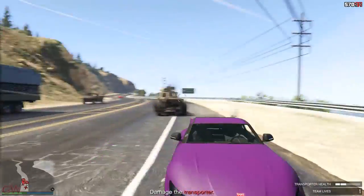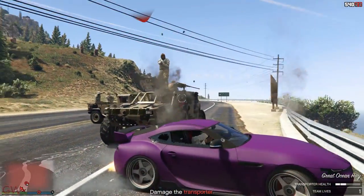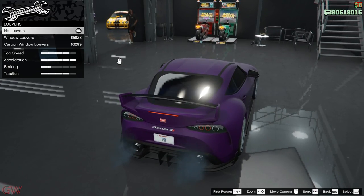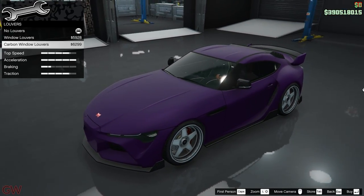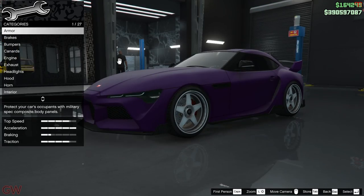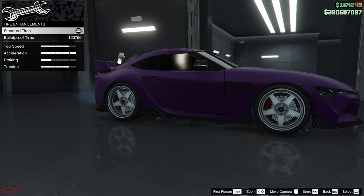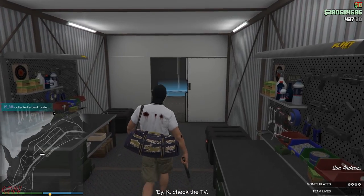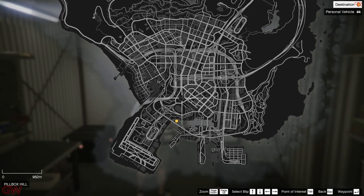If you notice, when I'm using the Jester, I'm not getting shot from the back side of the car. This is the benefit of getting the rear window louvers installed — for some reason it acts like a bulletproof shield from the back side. So get that installed if you're going to be using this car for the missions. Along with that, the bulletproof tires play a very good role — if not, you're gonna get your tires blown out real quick. Once you're done stealing the plates, you have a long way to drive back whilst evading the NPCs.